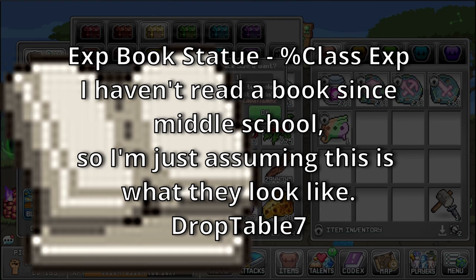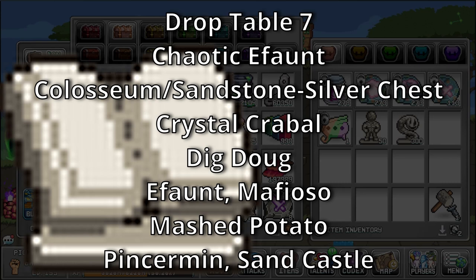XP Book Statue sources: Drop Table 7, which is a rare drop table for Chaotic E-Font, World 2 Colosseum, Crystal Crabball, Dig Dug, E-Font, Mafioso, Mashed Potato, Pinsumin, and Sandcastle.